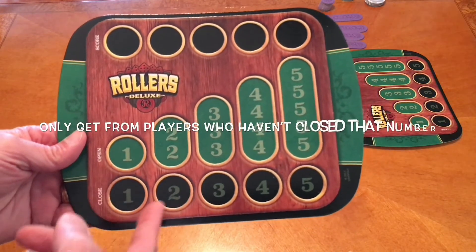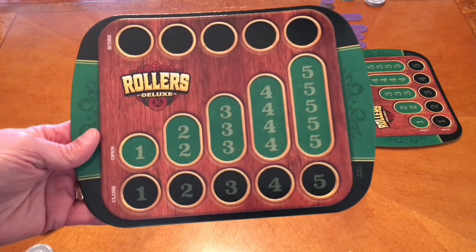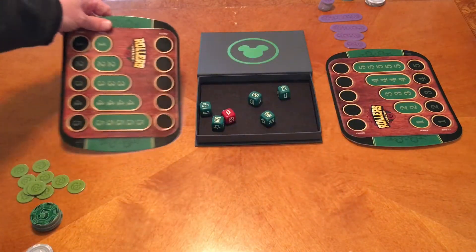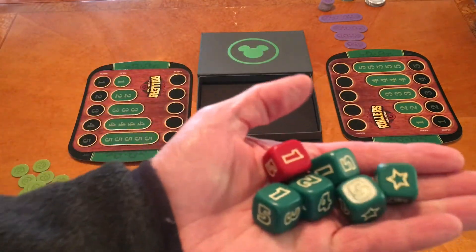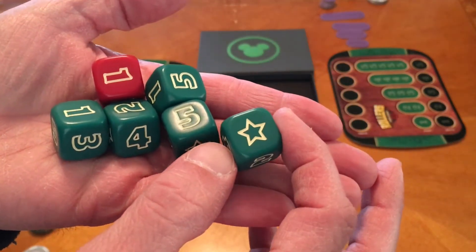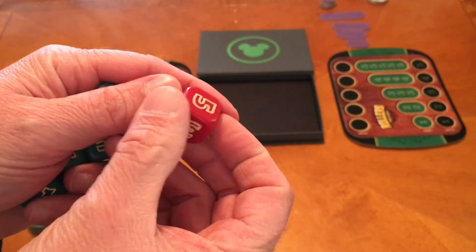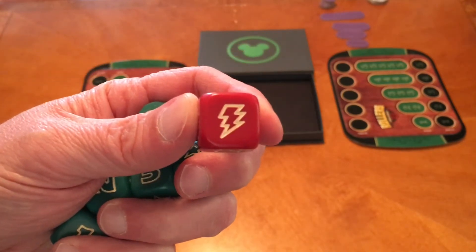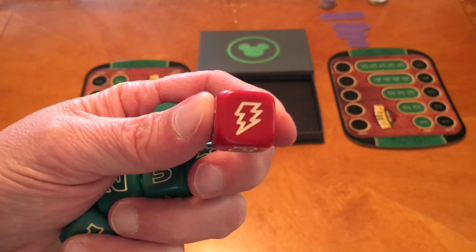So if I had my threes closed and I rolled a three, I can get three bucks from Mom. Whoever has the most money at the end of each round is going to score a point. Now let me show you these dice. The green ones have a star on them — this is a wild one that replaces the six. The red one has what we call the Harry Potter symbol.